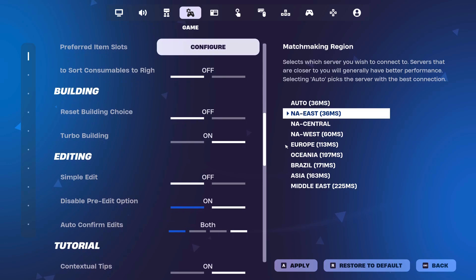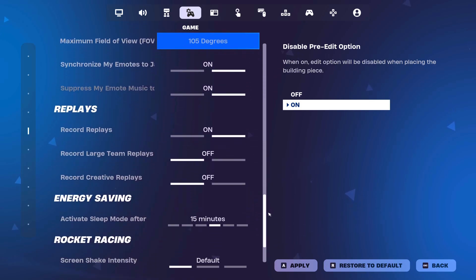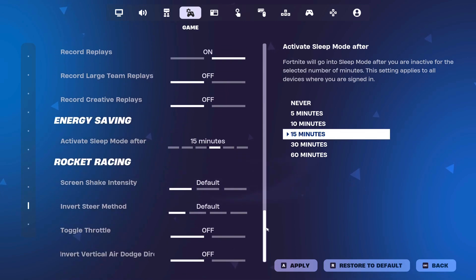Then just set to default all of these settings, make sure to copy them. I have edit off, auto-confirm edits on both, and turbo building on. I have replays on, but you can turn them off because they lower your input delay.